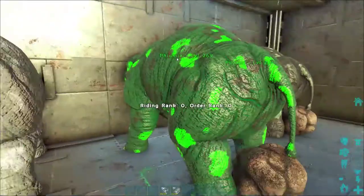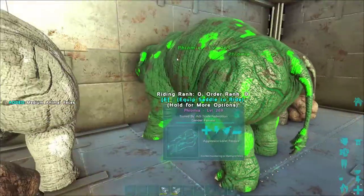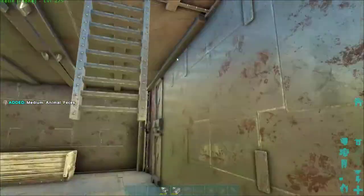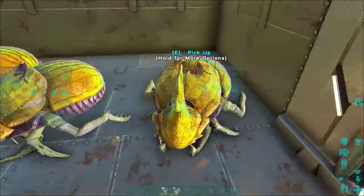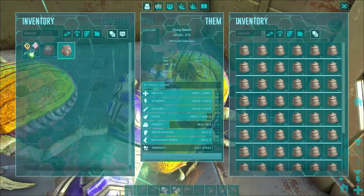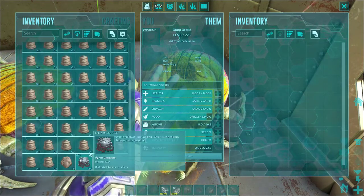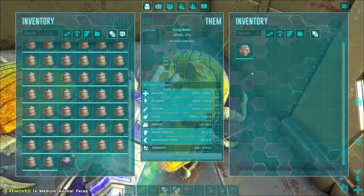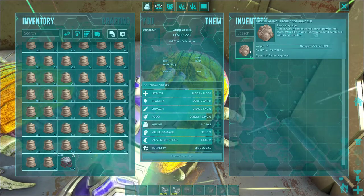Other than that, you're also going to need a phiomia — I've got a few here. What we're going to do is get medium poop from these phiomias and put them in the dung beetle's inventory. For every medium poop you put in the dung beetle's inventory, you will get two fertilizer and two oil.